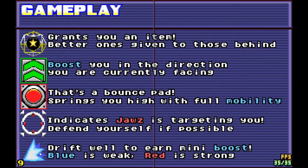Drift sparks give you a mini boost. Blue gives you a weak mini boost, red gives you a strong mini boost, and rainbow is the best mini boost — it's not even mentioned in the manual.